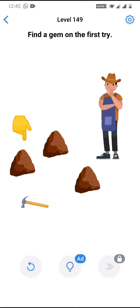I'm tapping from the left — tapping on the first stone from the left. You can hear a sound, and this sound means there is nothing behind it. Now tap on the second stone, the middle stone. This sound again means there is nothing behind it.